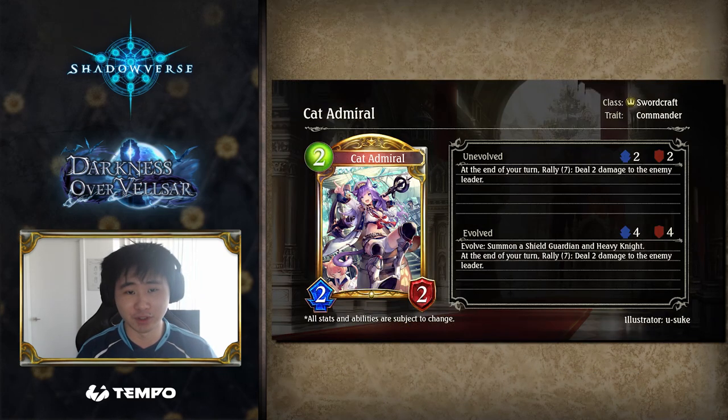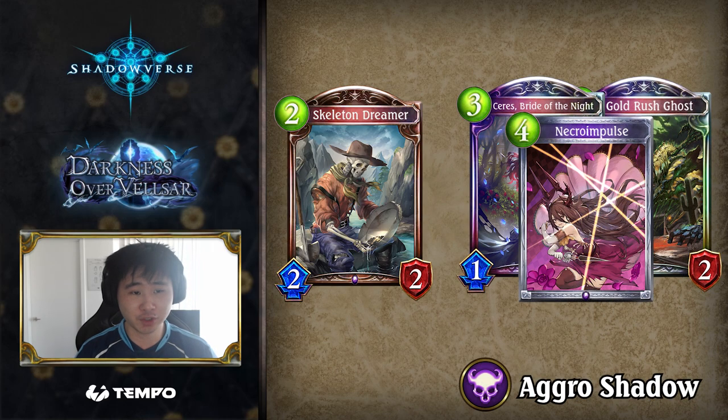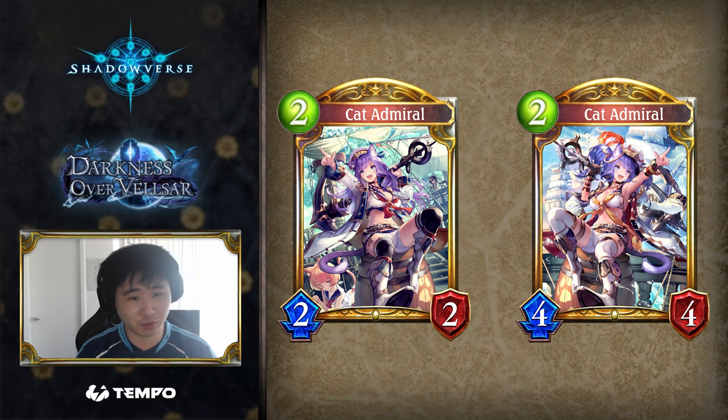Once you reach Rally 7, Cat Admiral is 2 guaranteed face damage for 2 playpoints, which is really solid for an aggro deck. Compare this to Skeleton Dreamer, a staple for aggro Shadow — for the most part, he's a 2 playpoint 2-2 with potential for a delayed 2 damage. Cat Admiral gives you the same damage without any significant setup or delay. It is true guaranteed damage since it can't be stopped by wards or other common effects.